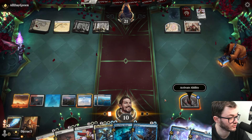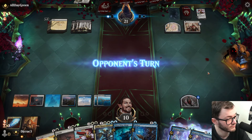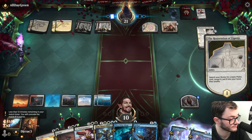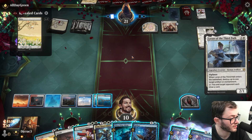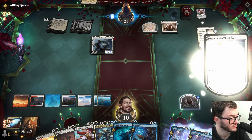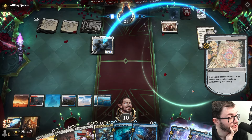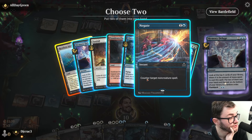They play to the Third Path, destroying my token. I flash back Memory Deluge. I'm just going to out-drain my opponent of value, beat them in the long game - that's where this deck excels. Lightning Helix - nice, that can deal with that threat and pass.